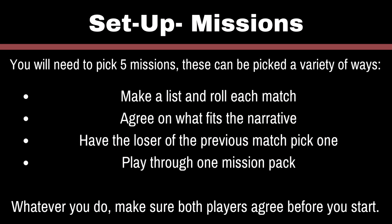At this point you'll need to pick the missions you'll play throughout the game. You'll need at least five. You can do this by either making a big list and rolling off, picking them beforehand, or even as you play you can pick missions that kind of match the narrative you're creating. It doesn't really matter which method you use — just make sure you and the person you're playing with agree on the method before you start. I personally will be creating a big list of missions and then randomly rolling for them, re-rolling if I get one we've already played.